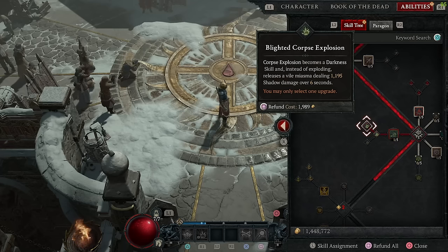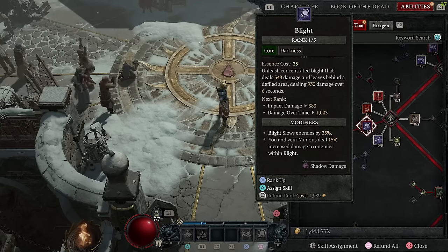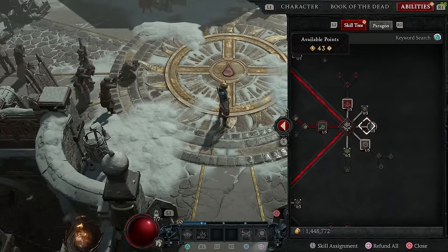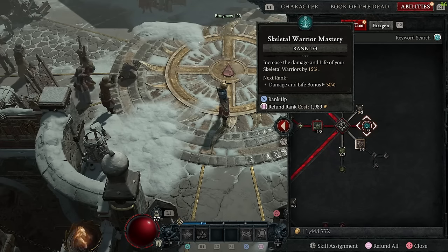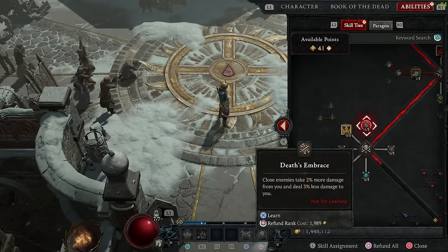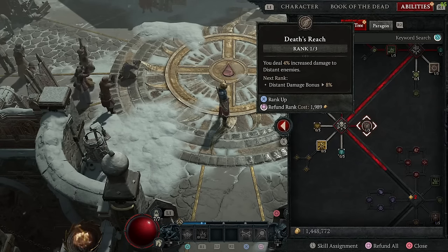My tenth point I go right back up and hit decompose, and then the eleventh point I go back over and level up blight. I've now unlocked my curse skills, but I don't use any of those core skills — I just want the passives. My twelfth point goes to skeletal warrior mastery to start increasing my army's life and damage. Then my thirteenth point goes to death's embrace and the fourteenth goes to death's reach, so I really start to cover damage modifiers both close and far from the enemy.